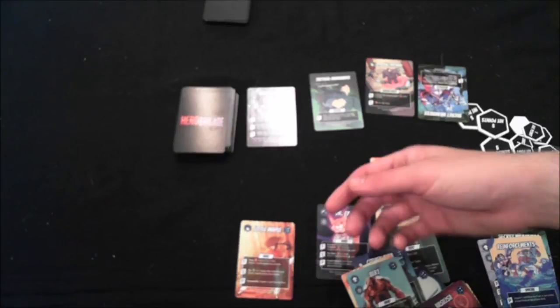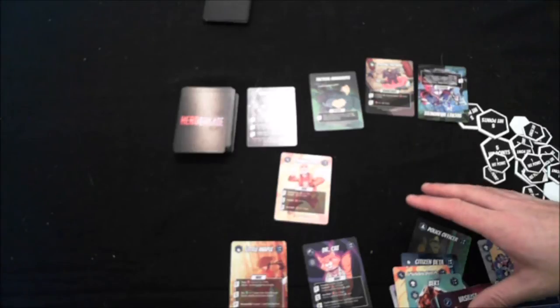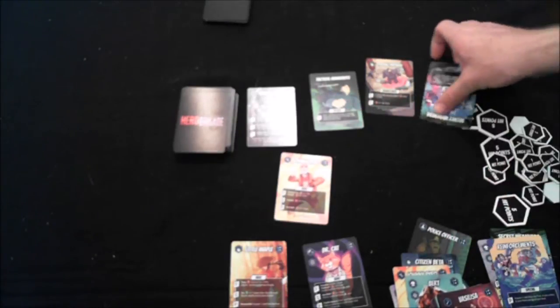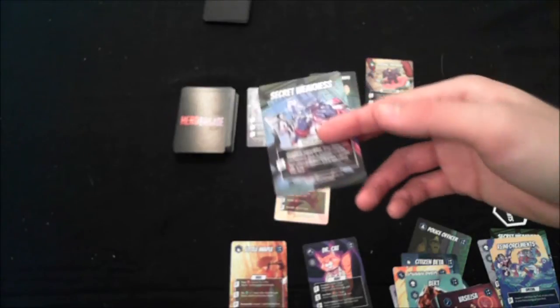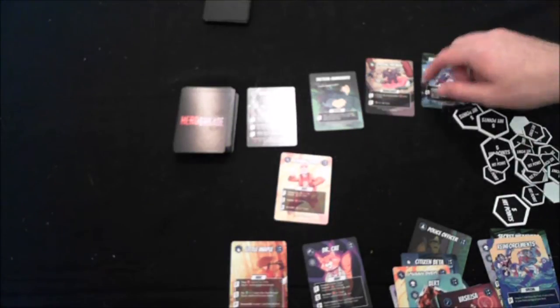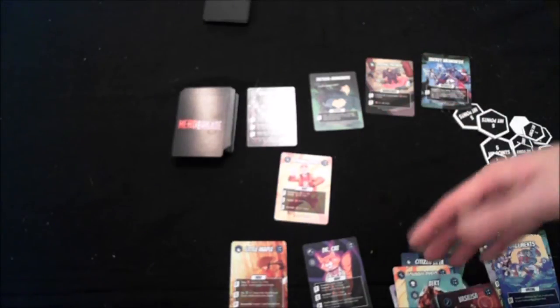This is also the phase where you place heroes down into play, slotting them into your front or support rows following the usual rules. Players go back and forth playing cards, acquiring cards, and deploying heroes. There are also secret weakness cards in the resource deck — pure junk cards that if acquired, you put into your opponent's deck. There are also clone and spy cards you can put into your opponent's party to take up space — just nasty things you can do.